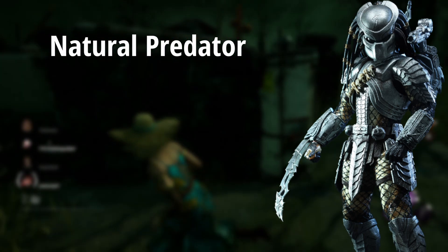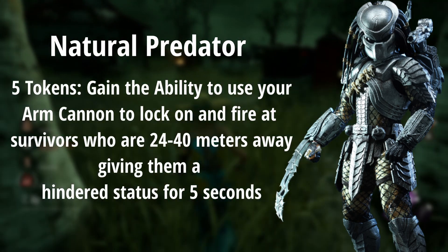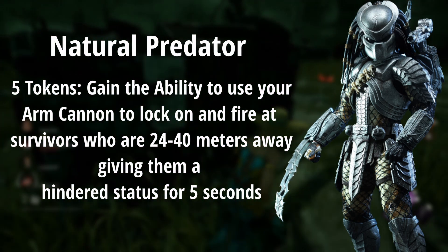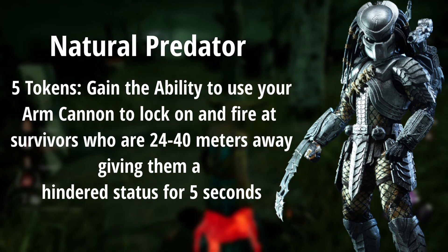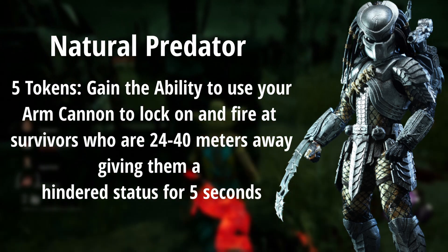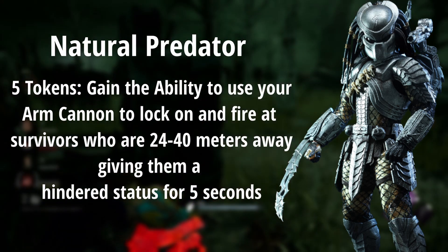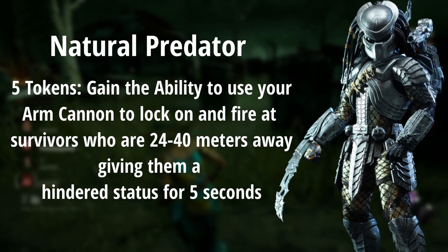Five tokens grants a really gnarly ability — it grants the ability to use your arm cannon against your bounty once per token. You can use it whenever you're 24 or more meters away, and it has a lock-on time of about half a second. If they break line of sight, it stops. It gives the survivor a 10% hindered effect for five seconds.